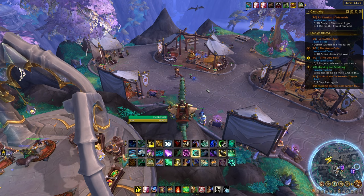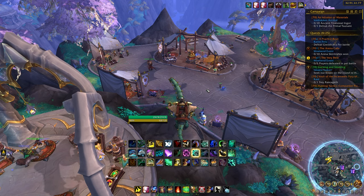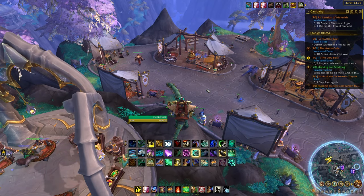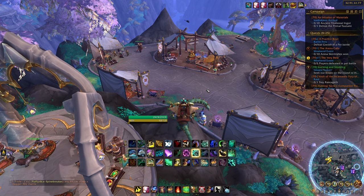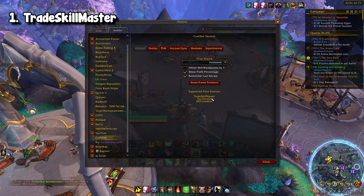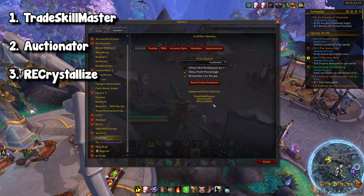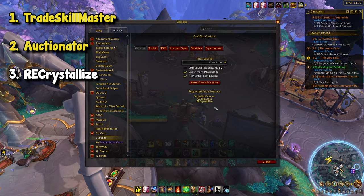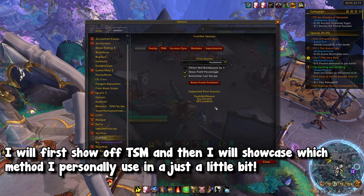Once you have just installed CraftSim from whatever your favorite add-on provider is, there is a second or third add-on that you need to get as well. CraftSim itself does not actually have some sort of pricing database, so it relies on a few add-ons. If we go into the actual add-on settings, you will see we have three options: Trade Skill Master, Auctionator, and RECrystallize. I am a huge advocate of either TSM or Auctionator — I haven't really used the third option, but feel free to use it. In today's video I will be covering the first two.